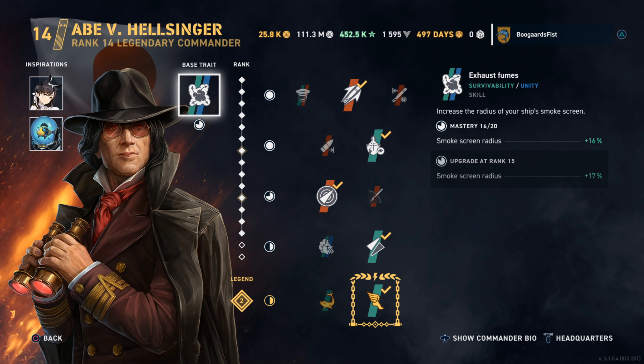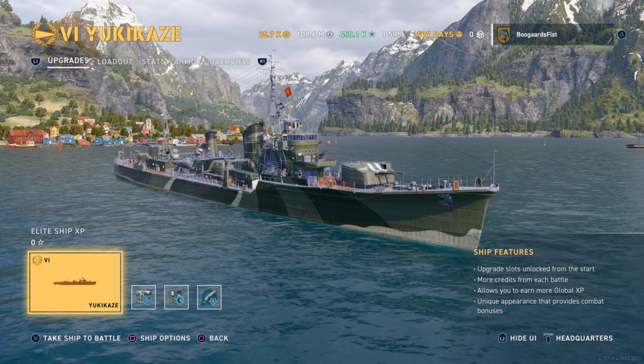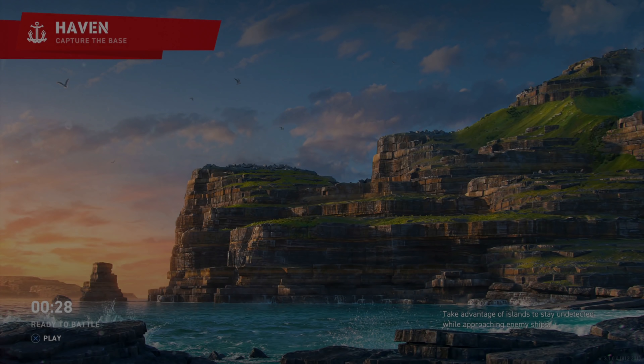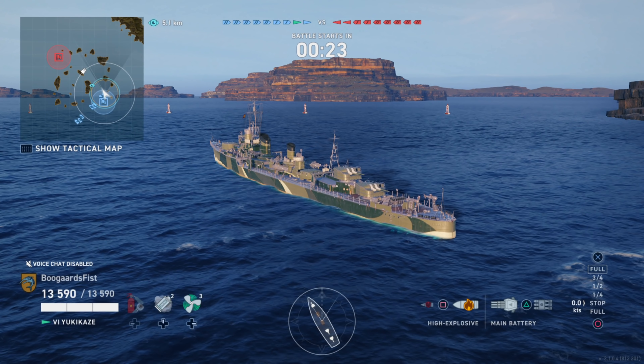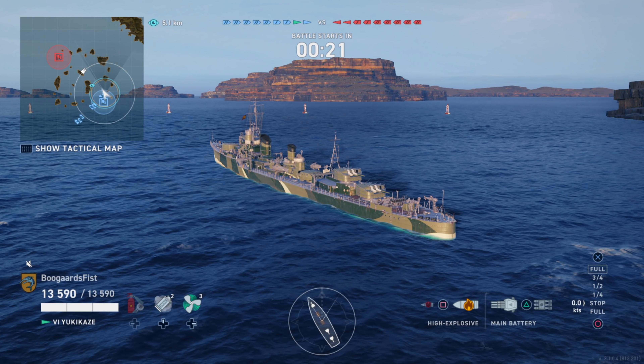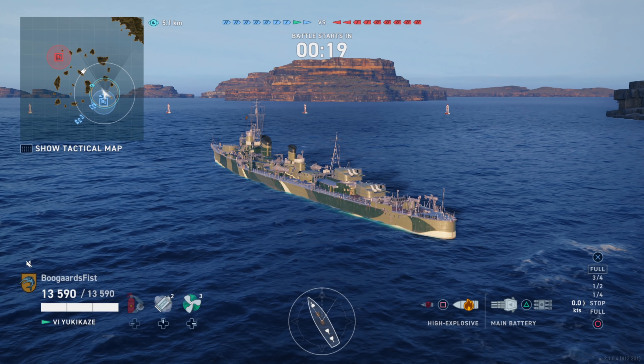There's a Hellsinger on the screen there. We got Fishbowl guy and Azura Lane Otago — boosting the torp performance as much as we can. Azura Lane Otago increases the torp concealment. Fishbowl man increases the knots in the water by three knots at the level I got him at — I think it's like 14.2.